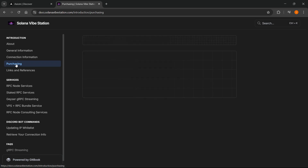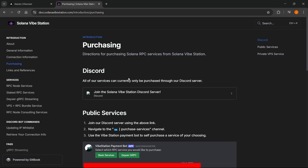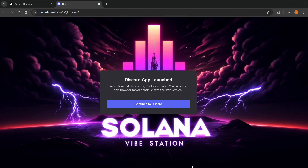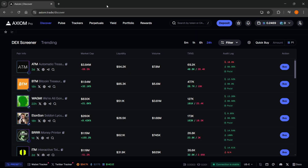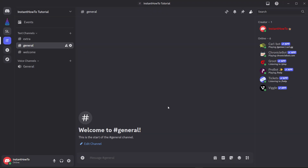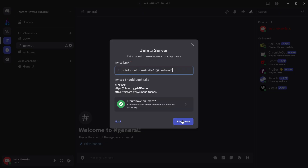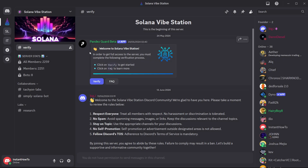On the docs page, click where it says 'Purchasing,' then join their Discord server — that's how you purchase the service. Click 'Join the Solana Vibe Station Discord server.' If it doesn't launch your Discord app, copy the link, close that tab, open your Discord app, click the plus icon on the left to add a server, choose 'Join a server,' and paste in the link.